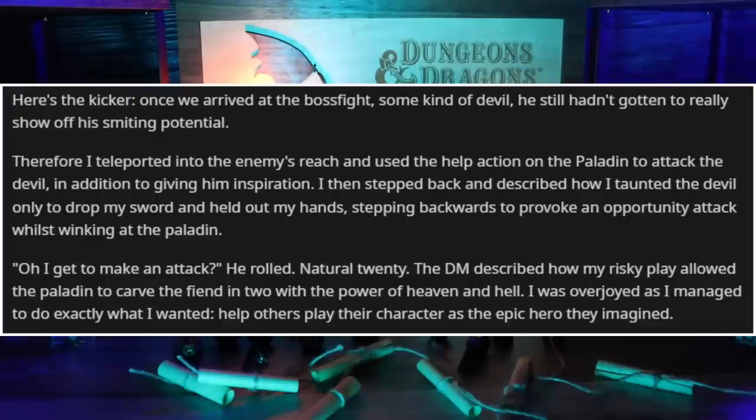Here is the kicker. Once we arrived at the boss fight — some kind of devil — this guy still hadn't really gotten to show off his smiting potential. Therefore, I teleported into the enemy's reach and used the Help action on the paladin to attack the devil, in addition to giving him inspiration. I then stepped back and described how I taunted the devil, only to drop my sword and hold out my hands, stepping backwards to provoke an attack of opportunity whilst winking at the paladin. Nat 20! The DM described how my risky play allowed the paladin to carve the fiend in two with the power of heaven and hell. I was overjoyed as I managed to do exactly what I wanted — help other people play their character as the epic hero they imagined.